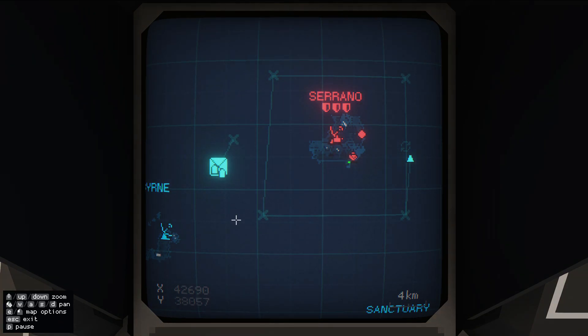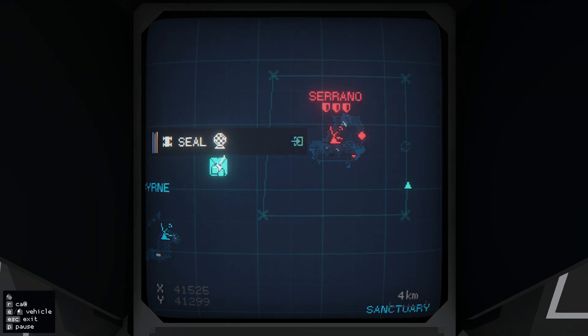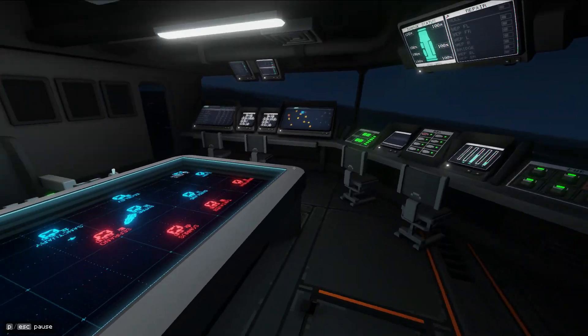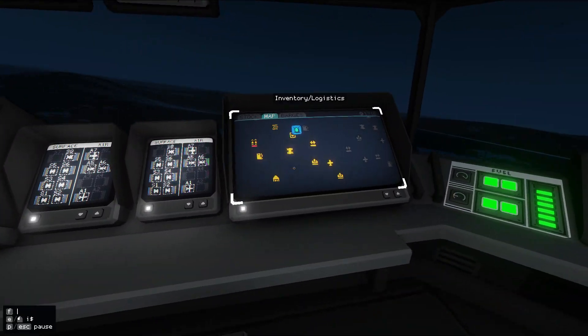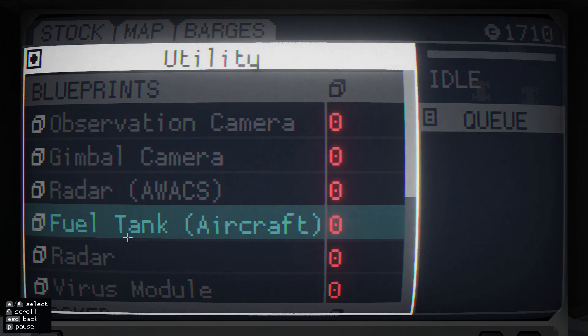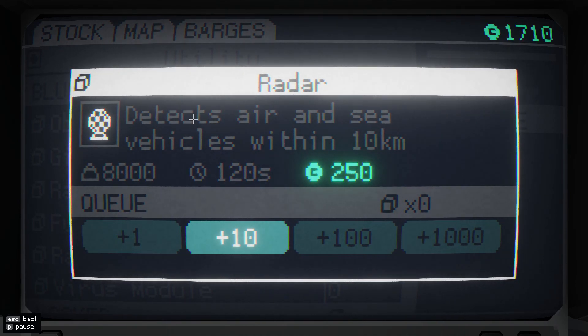We also have the ability to build the AWACS radar, but I don't have anything that can carry that right now — you need the mantis to carry that, which we don't have the ability to build. Let's have a look if this radar tells us anything else. We have to look at the production facility which is here. There is standard radar — detects air and sea vehicles within 10 kilometers, which should cover the entire island I would think. Let's see if that helps at all.